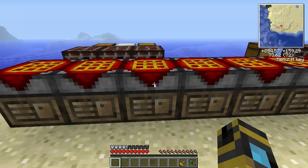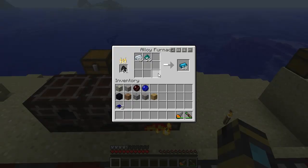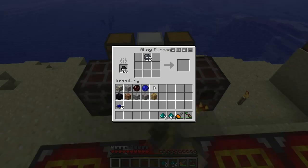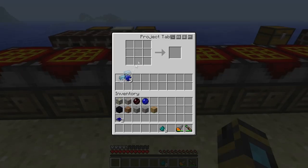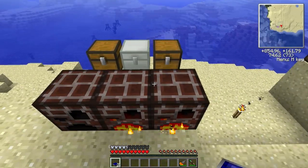We have our blue alloy ingots. We're going to make a whole bunch of solar panels out of that. We're going to need some solar panels for powering the redstone machines, mainly the sorting machine.